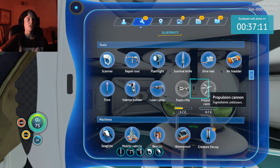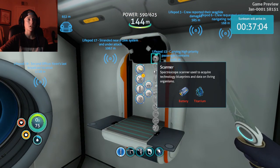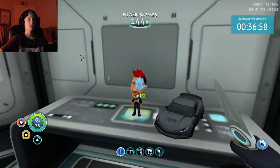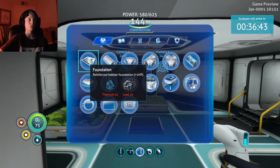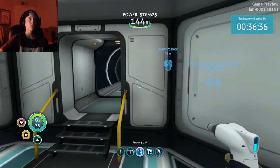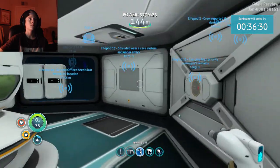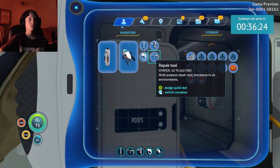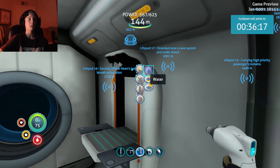Yeah, I haven't even found the propulsion cannon and I don't have the stasis rifle either. So I need to unlock both of those. Hey mark flyer, how you doing buddy? I'm kind of debating what I want to do for the rest of the base because I kind of want to do a lot more base building. Do I want to start building upwards? I know I need to wait till morning because I don't really want to get out of here at this point. I'll be back when it's morning.